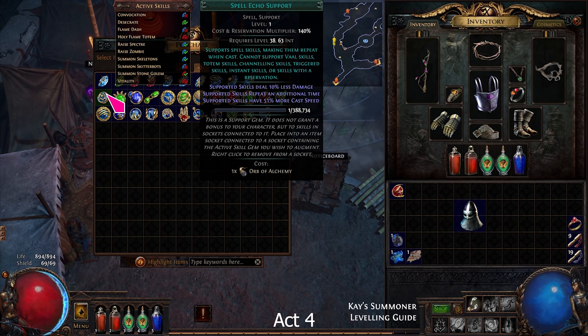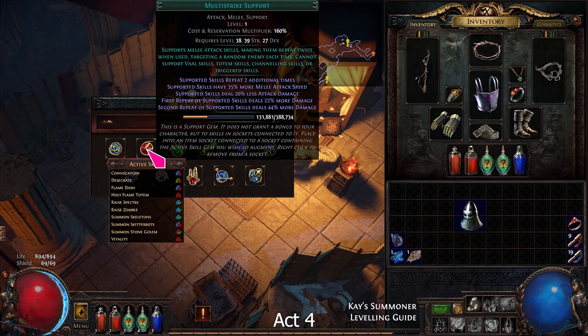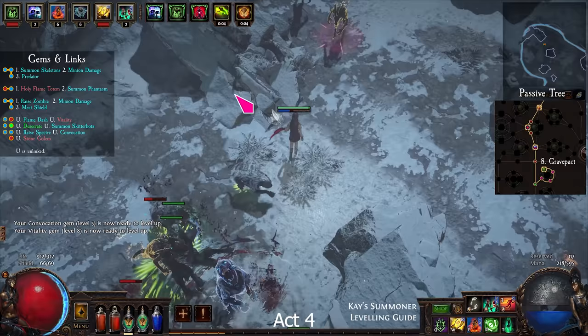Buy a Spell Echo from Petarus and Vanja. And take Multistrike from Dialla. Fight your way to the river, then enter the Oriath portal to go to Act 5.